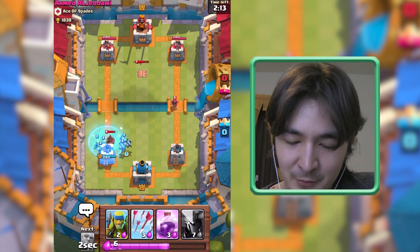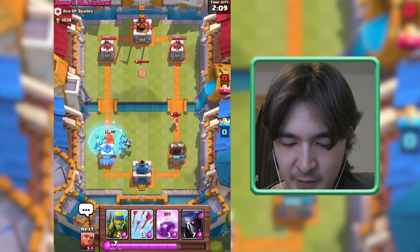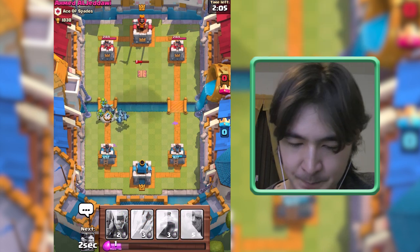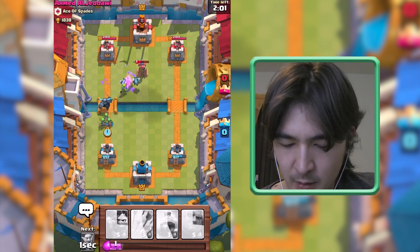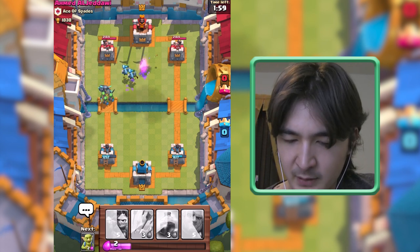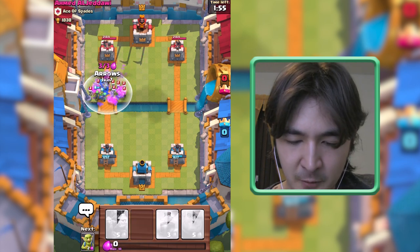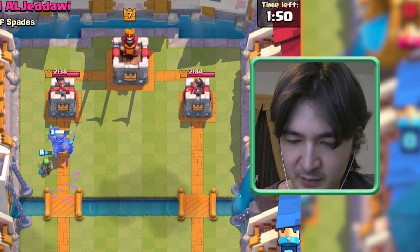That is a serious deck, but I have seen worse — we can make this work. I have a feeling we can make this work. I need that Rage Spell. It's more important to get down this Arrow. I still got some Spear Gobs up.